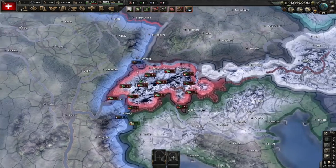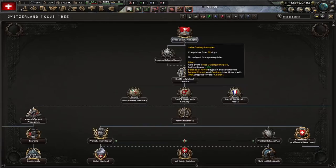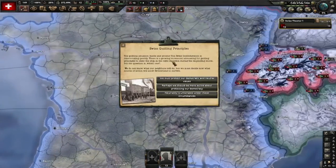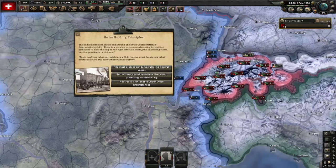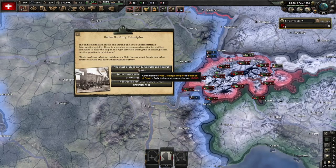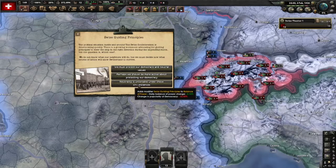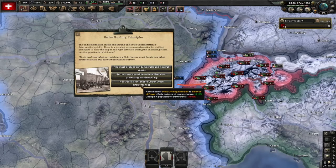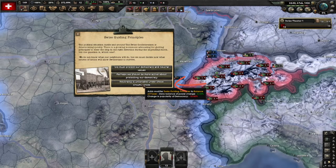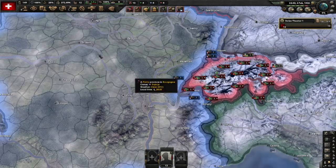Let's first do the first national focus: Swiss Guiding Principles, and wait for it to finish. This focus gives you three choices. These two are democratic - the difference is in which direction your balance of power will go. This one here is the non-democratic option: you lose democracy support a little and the balance of power changes towards the federal council. For this video we'll choose the bottom one.